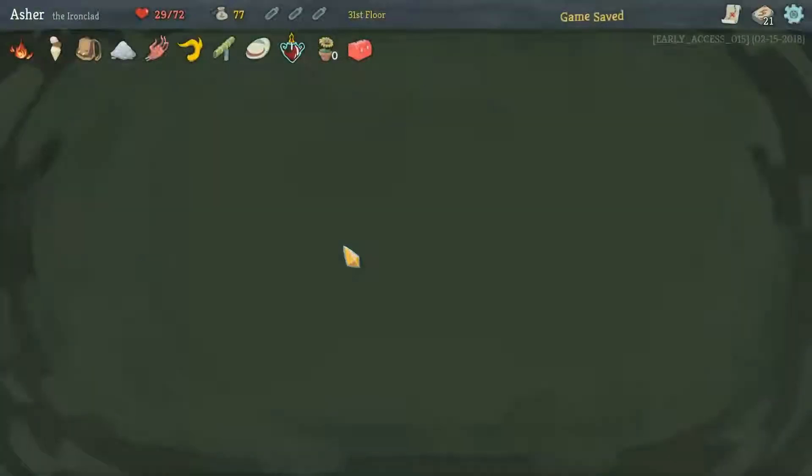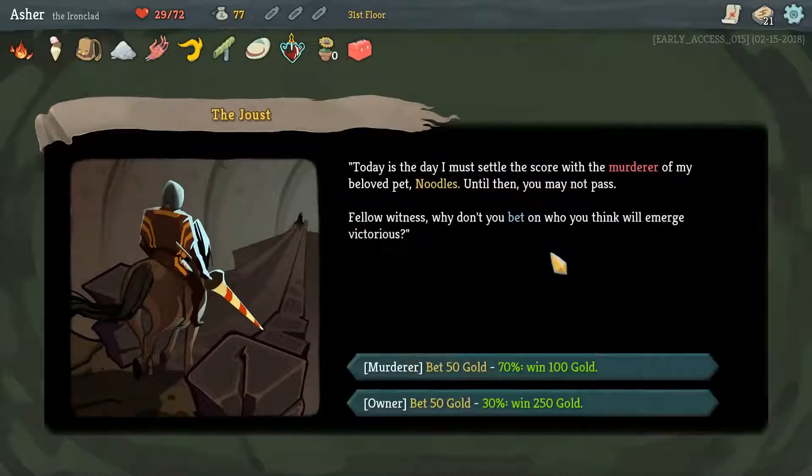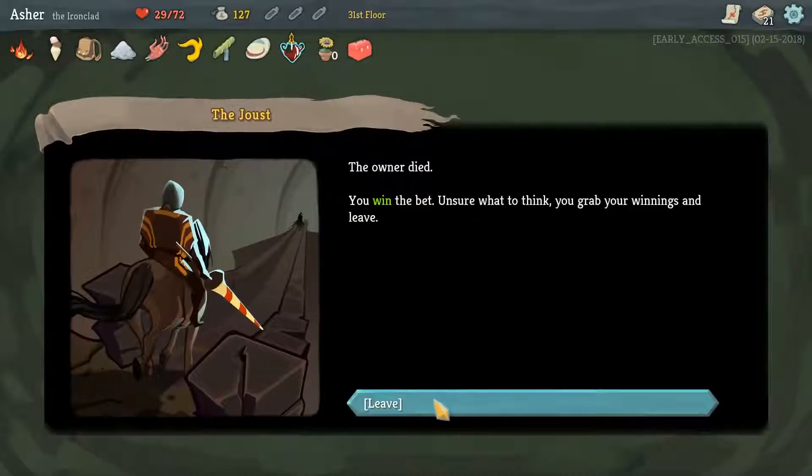We're gonna get another Iron Wave especially pre-upgraded. I could have gotten three more health — ah, missplay. You make your way through a large area and come across a long narrow bridge. You spot a knight on either side. 'HALT!' the knight forcefully gestures you to stop with his lance. 'Today is the day I must settle the score with the murder of my beloved pet Noodles — until then you may not pass.' We can bet 50 gold to win 100, or bet 50 gold with the possibility of losing 50. We'll bet on the murderer. The owner died — you win the bet!